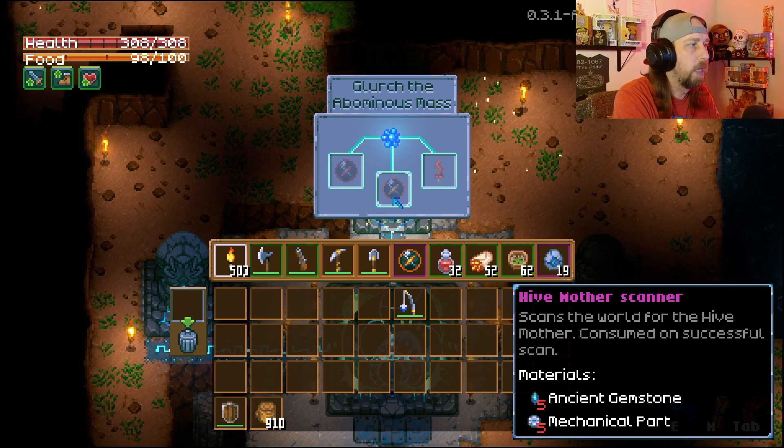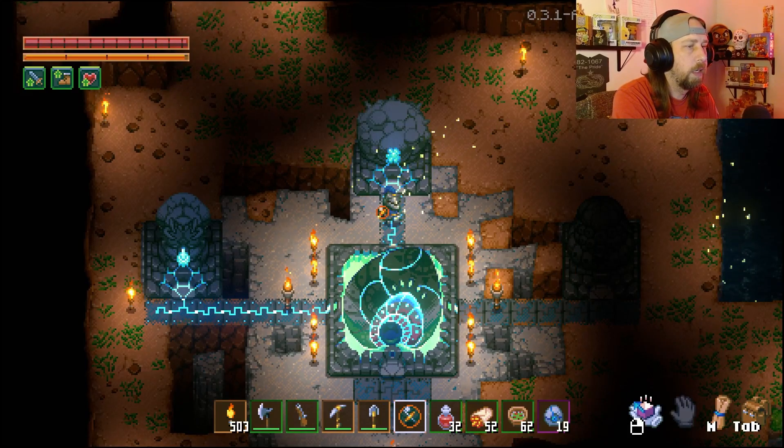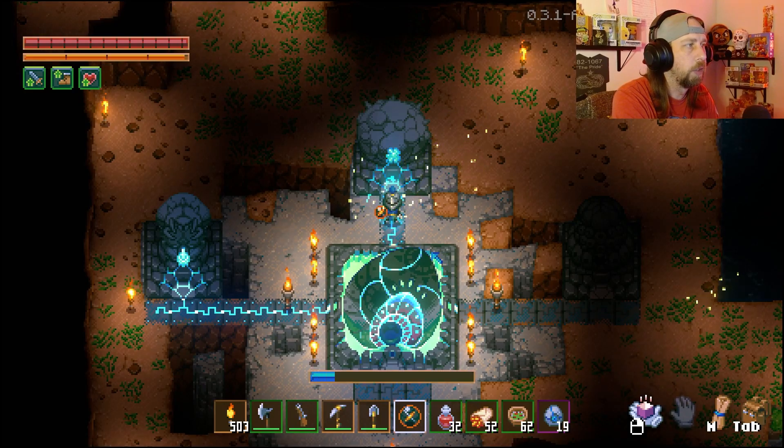Let's get back to the Hive Mother. So we have this Hive Mother Scanner right here — we crafted it. It's five ancient gemstones and five mechanical parts. So we're going to go ahead and use that. Click on it, and then right here you have your little icon to right click. Now this is going to go ahead and scan for the Hive Mother and then we'll find her location.